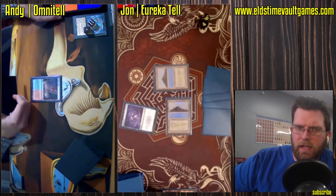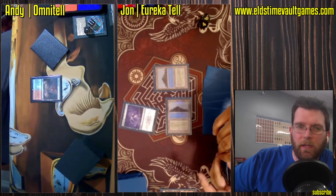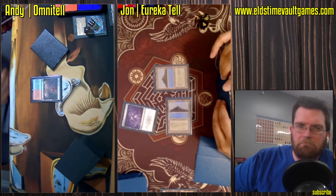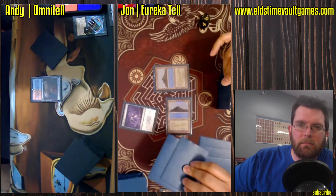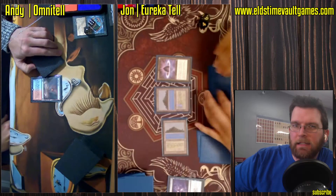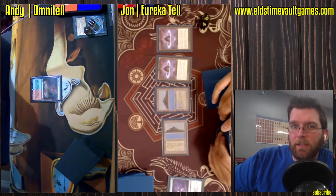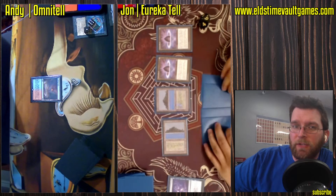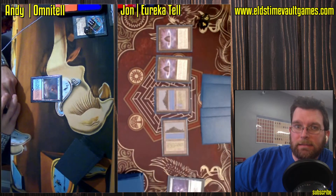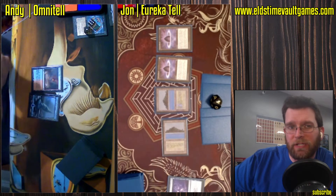Usually playing a playset of the Tropical Islands, though there's some pressure now on the mana base thanks to Seagate Restoration and Mystic Sanctuary — both cards that merit some examination. It's not entirely clear what the optimal way to build this deck is now.